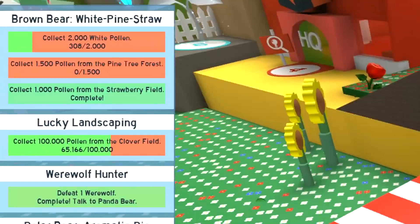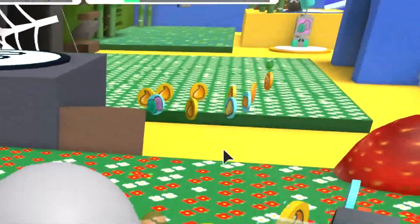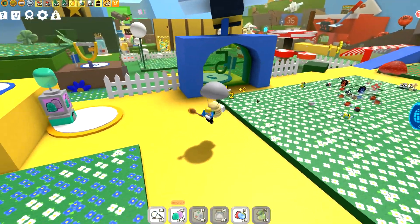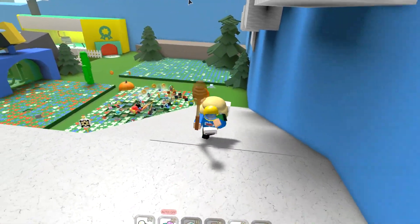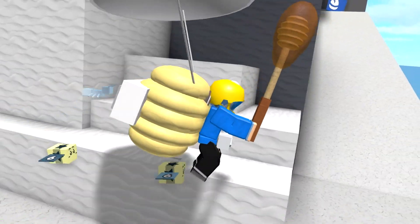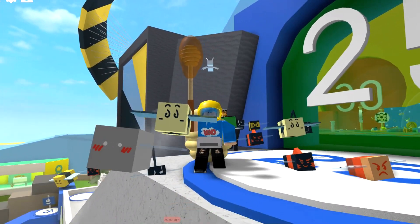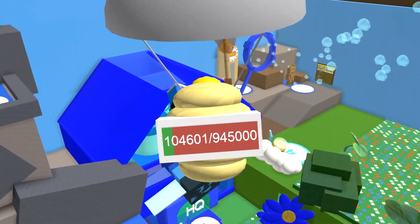I've already got 1000 pollen — now I need 2000 white pollen, and I can get that in no time. We just need to find the white pollen area which is right over here. I can get 2000 pollen in a few seconds. Now we need to find the pine tree forest. Let me know if you guys are loving the new update and if you've redeemed the new codes. Thank you so much for supporting my Bee Swarm Simulator videos — I really appreciate it.